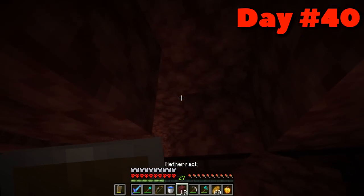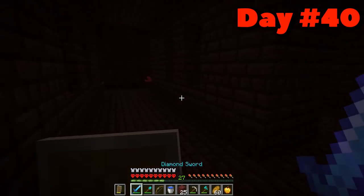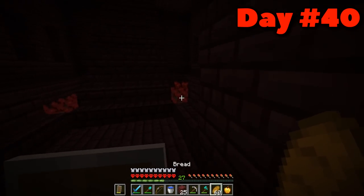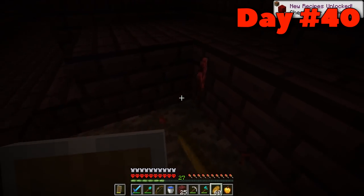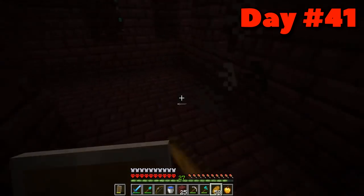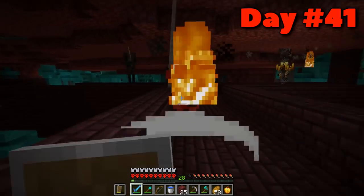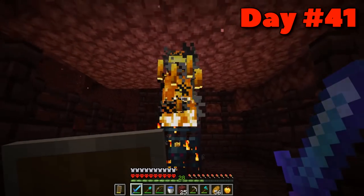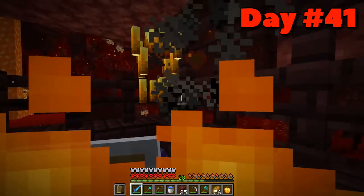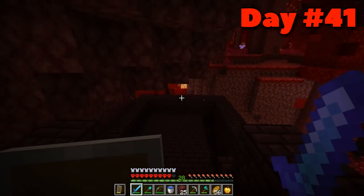I spent day thirty-nine and forty searching the nether for a fortress. I was confident for the longest time that this fortress didn't have a blaze spawner. Though I was easily able to get some nether wart — there were two nether wart farms basically next to each other — the only way to get blaze rods was to kill individual blazes spawning around the fortress. This was absolutely a pain. I did actually find a spawner when I already had nine blaze rods, only needed one more, and then the only blaze to spawn from it dropped the last rod. Finding the spawner was completely useless.